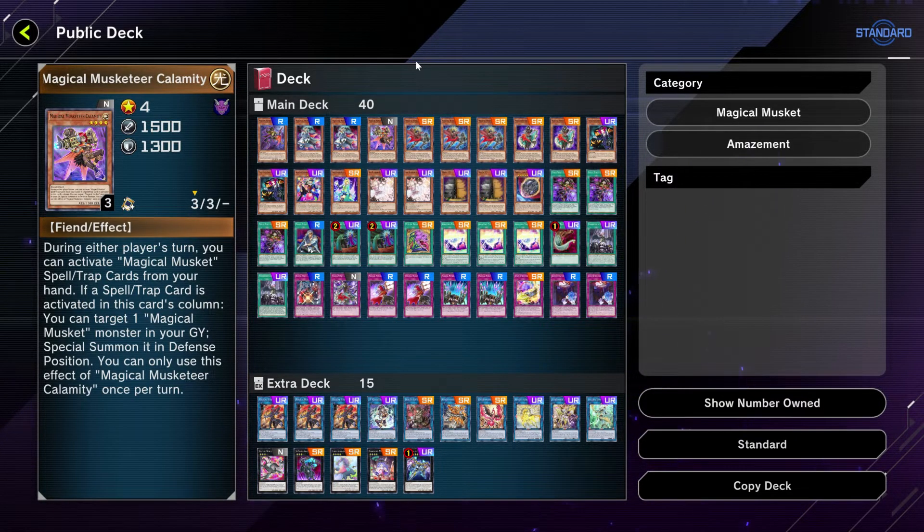We have one copy of Magical Musketeer Calamity. Same as the other musketeer cards — if you activate a card in this card's column, you can target one magical musketeer monster in your graveyard, especially one in defense position. That gives you another monster on board and another ability to activate a card in that card's column to get value off it.